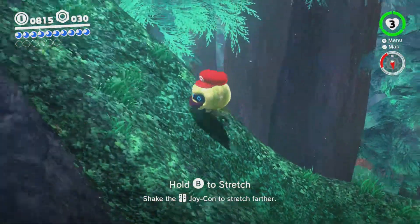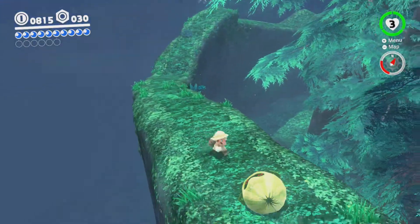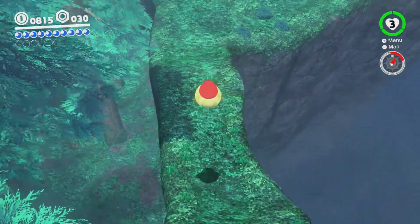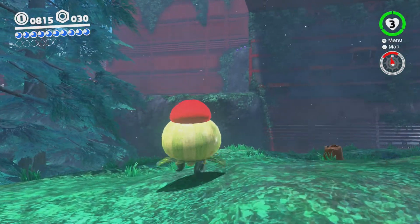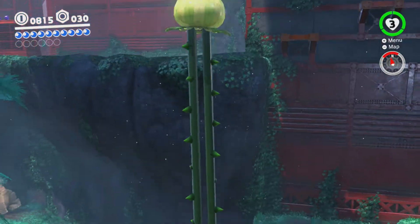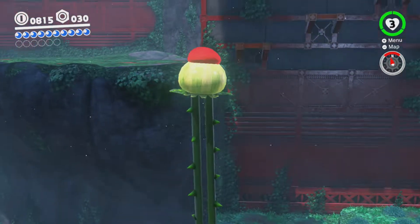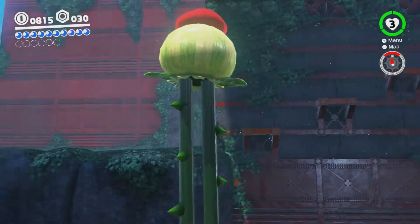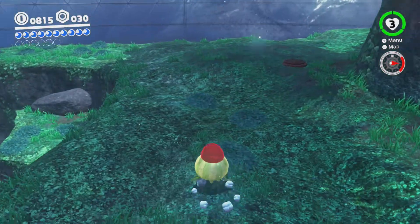Down there is the Odyssey — that's the starting area right there. So where we got those coins, we can just go down the ridge here and appear up here. I've tried to sequence break this a little bit — try to get up there early. Usually there are Sherms up there, little tanks we can use to break that wall over here. You can see it's destructible. But that's not the case yet.